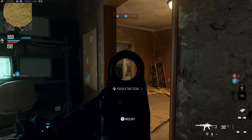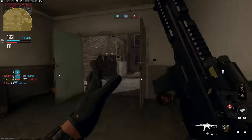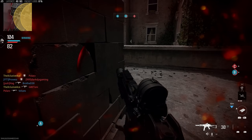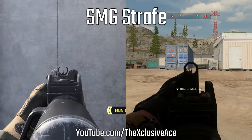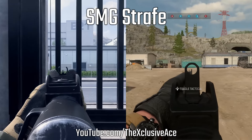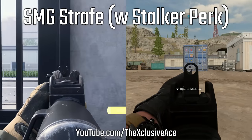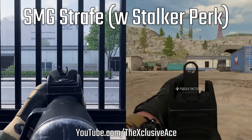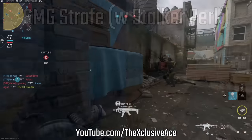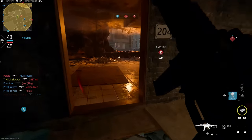Next I was curious about strafe speeds. We only have access to a couple of guns so this isn't a perfect comparison, but I did a basic test with the Striker versus the Lockman Sub from Modern Warfare 2. Unfortunately, our base strafe speed is actually a little bit slower in MW3 with this gun. However, unlike MW2 we have the Stalker Boots perk, which gives a 15% boost to strafe speed — allowing us to move a little faster than the base Lockman Sub in MW2.